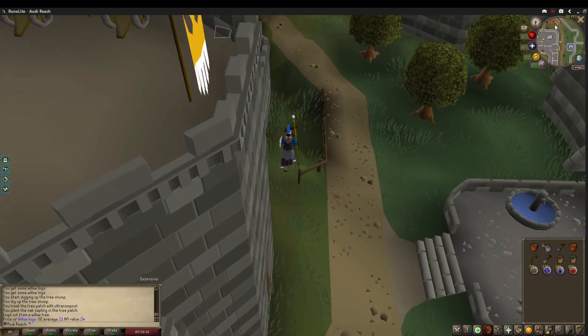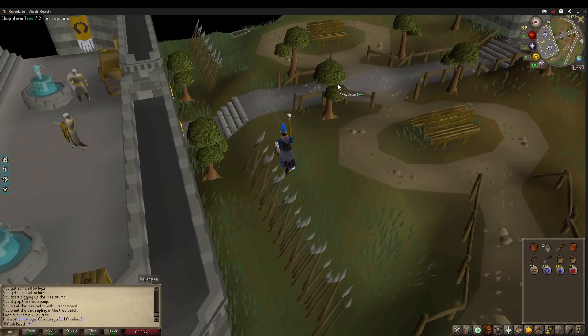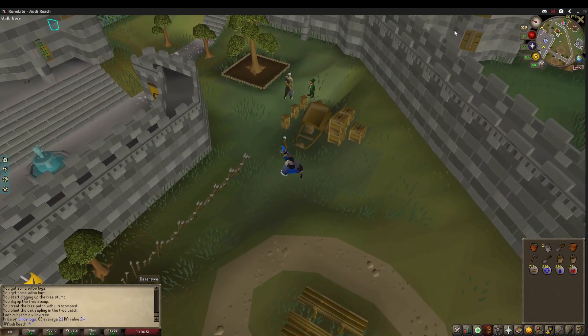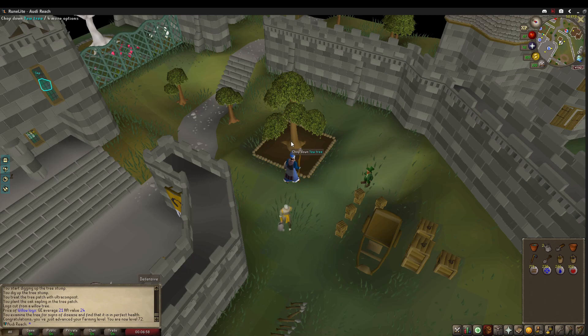Okay ladies and gentlemen, moment of truth — let's see if our yew tree survived for the diary task. Thank goodness! Let's see how much XP we get: 84,000 experience, which brings us to 72 farming, which means we can now grow Calquat trees for the Karamja task. Let's go do that and plant it.